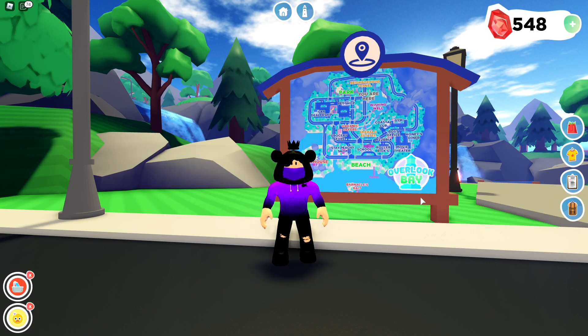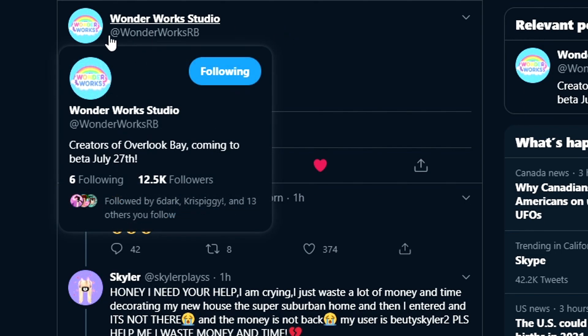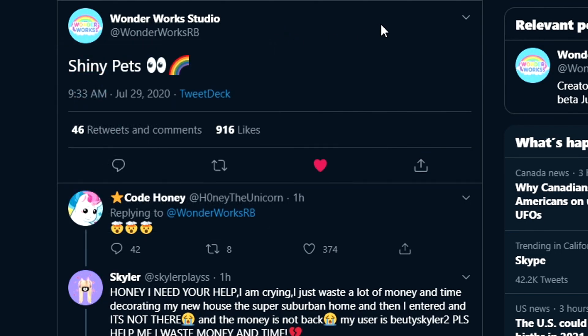We are back on Overlook Bay and there has just been insane news released on the Overlook Bay Twitter. Shiny pets will be coming to Overlook Bay in the future. Here's a tweet by WonderWork Studio, the creators of Overlook Bay, and they hinted at shiny pets with a rainbow sign.